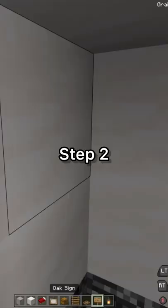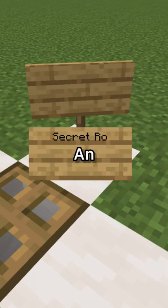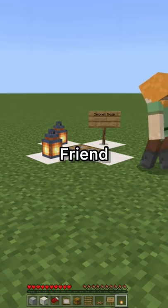How to prank your friends in Minecraft. Step one, dig a hole and make it look good. Step two, get two signs. Step three, get a painting. Step four, make an intriguing sign. Wait for your friend to come.